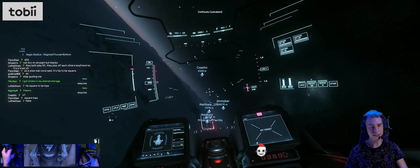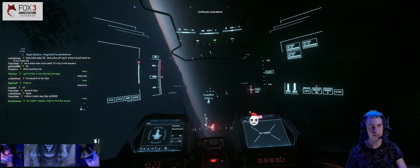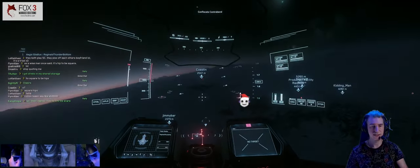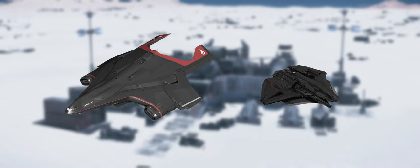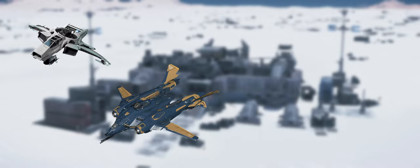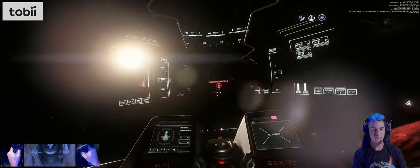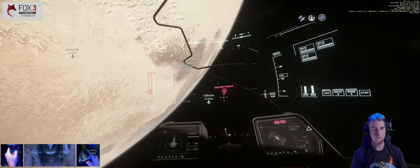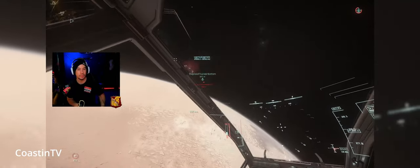Now we've cleared out the Redeemer and the Hammerhead, it's time to mop up the fighters. Sultan in the Razor LX forced the F8C to retreat and has rejoined the main fight. Rogue in the A2 and Lorin in the Inferno have multiple fighters on them, so I order both to retreat to rearm, and Sultan replaces Lorin as Zalrin's wingman. When assessing a battlefield, knowledge of the game, its ships, weapon systems, and your ability to prioritize targets really comes into play.